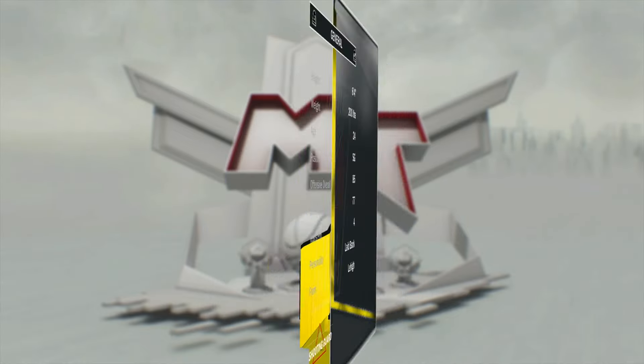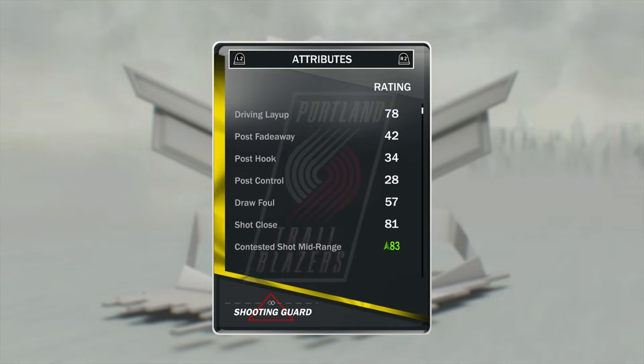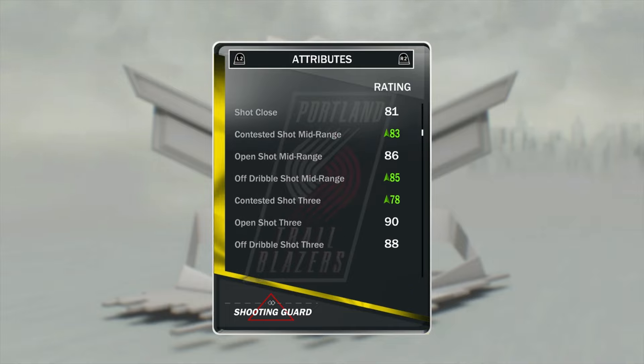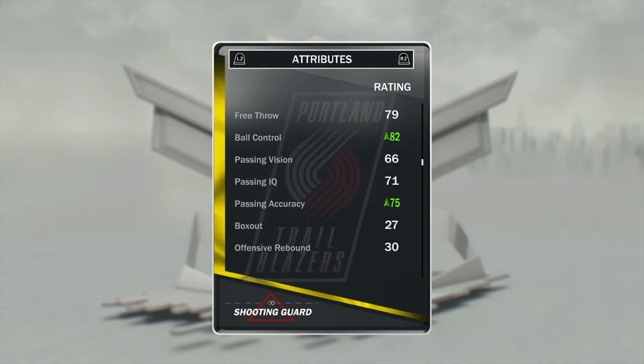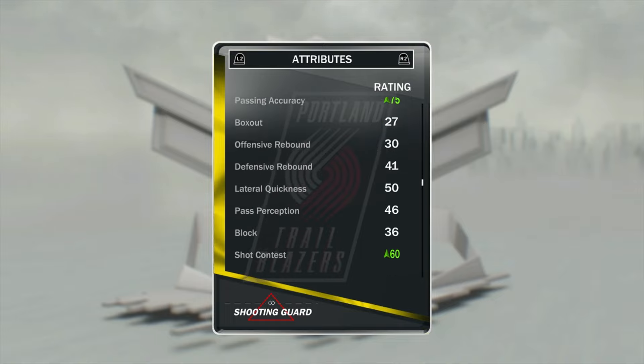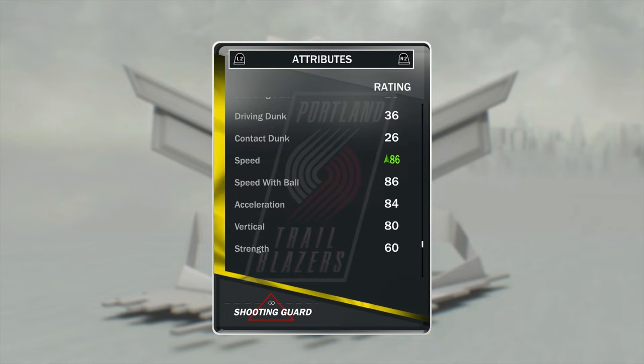Next we got CJ McCollum. He ends up getting: 87 standing layup, 83 contested shot midrange, 85 off the dribble shot midrange, 78 contested shot 3, 82 ball control, 75 passing accuracy, 60 shot contest, 62 defensive consistency, 70 on ball defense IQ, and 86 speed.